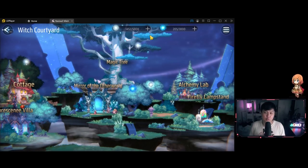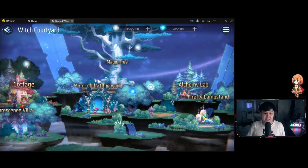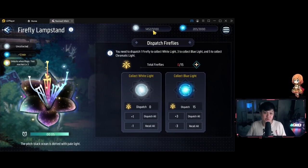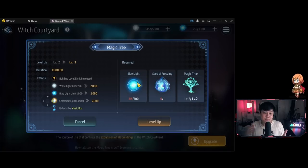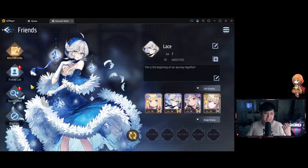Tip number six involves the witch courtyard, specifically the firefly lampstand. If you click into it, you'll see it generates white light and blue light resources. When you first unlock the base most people ignore it, so nothing gets produced. What I recommend is dispatching all your fireflies into white light production first, then use those materials to upgrade the magic tree. Switch between white and blue light production as your needs change - don't ignore this generator.